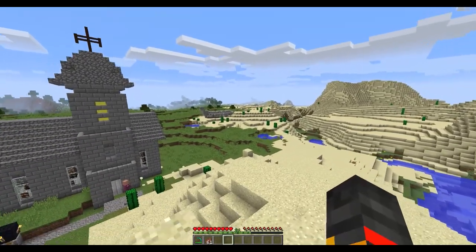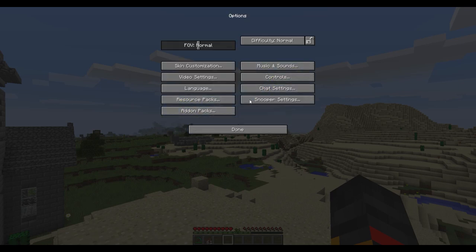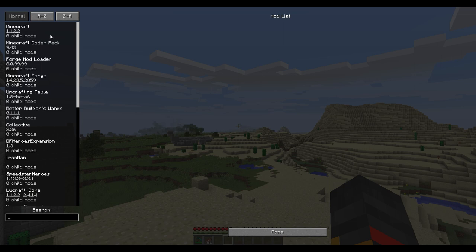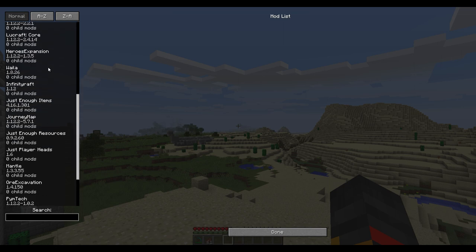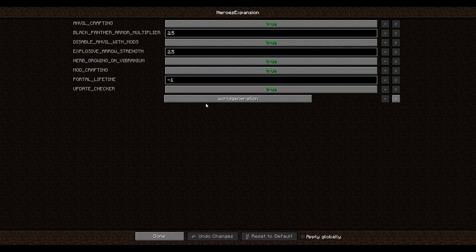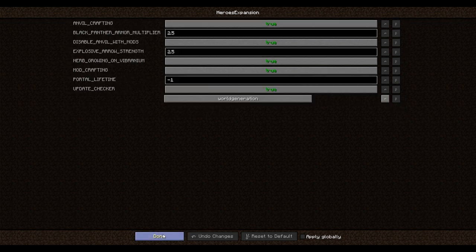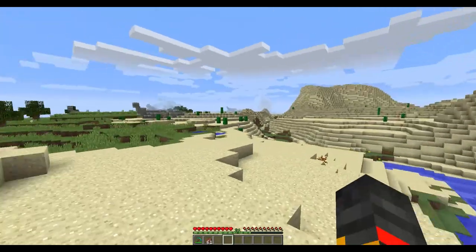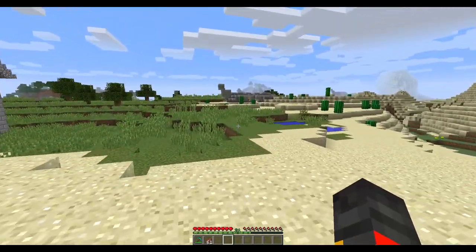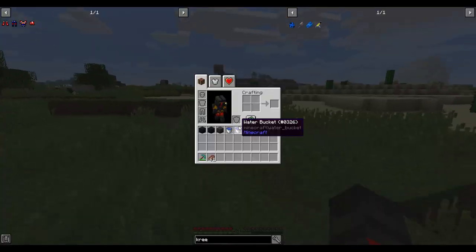There's one that spawned right there, and another one in the distance. I'm going to quickly go change it back because we don't need too many of them. Setting it to two was probably a bit too high — if you turn on the map you can see quite a few spawned. Setting it back to negative one in Heroes Expansion World Gen.